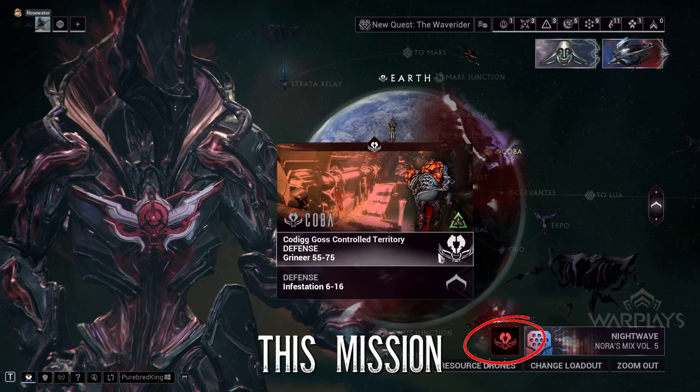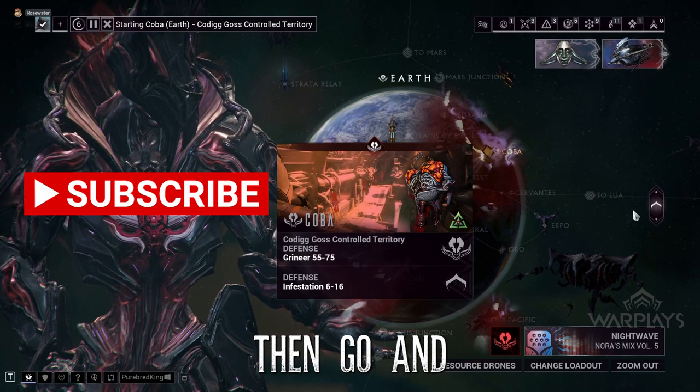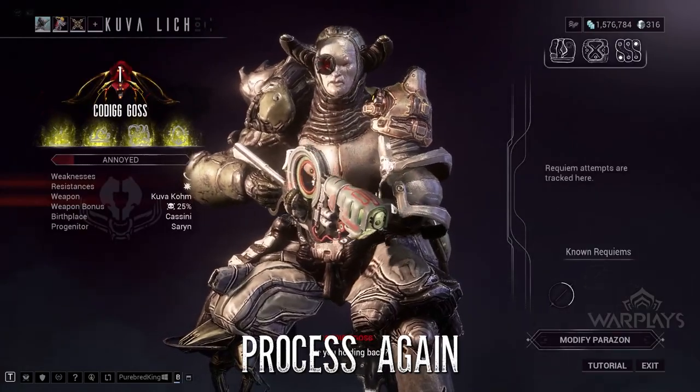Lastly, go to Earth. Go for this mission that has this symbol. If your boss shows up, just execute him. If you were wrong on the sign, then go and switch the symbols, and then repeat the same process again.